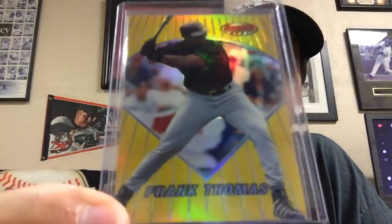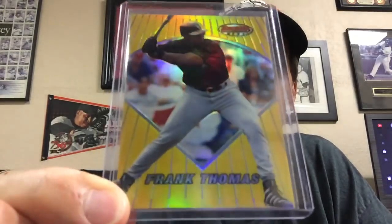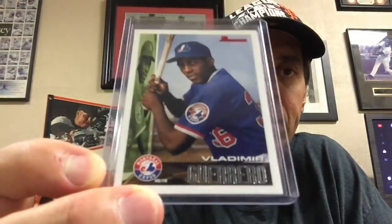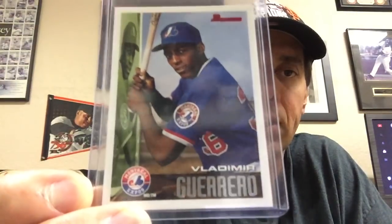At my LCS I picked up three cards for 20 bucks. First, this beautiful Frank Thomas refractor from 1996 Bowman's Best — beautiful shine, love it. Those are pretty easy to find, not that rare. I also picked up a Vladimir Guerrero Bowman rookie card. I already have one, but having two is nice — I love old 90s rookie cards and you can never have enough Vladdy rookies.